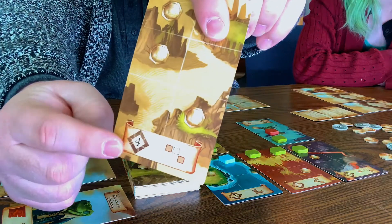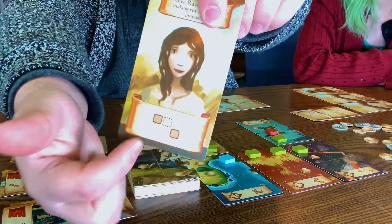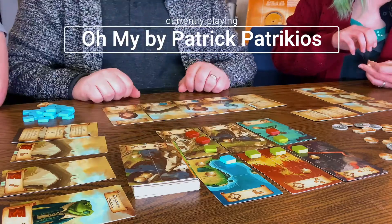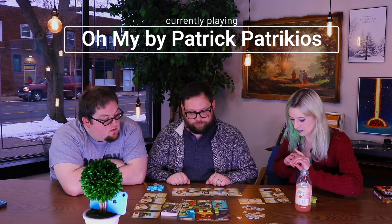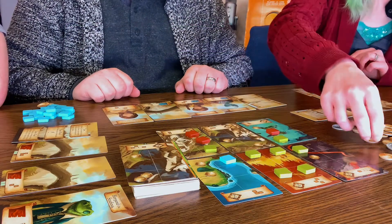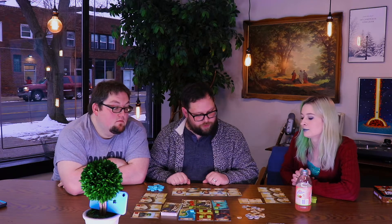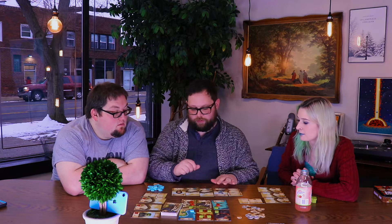Important to note — when I won it, it told me it's worth four points, and that is the shape she would be able to make, just as it shows. I'm going to pay two coins to play the blank one. They're all tired now, so at the start of your next turn you would flip them all back over. I also played her — alright, your turn.